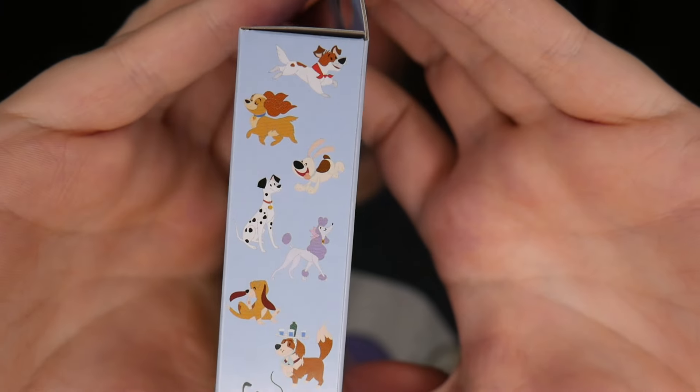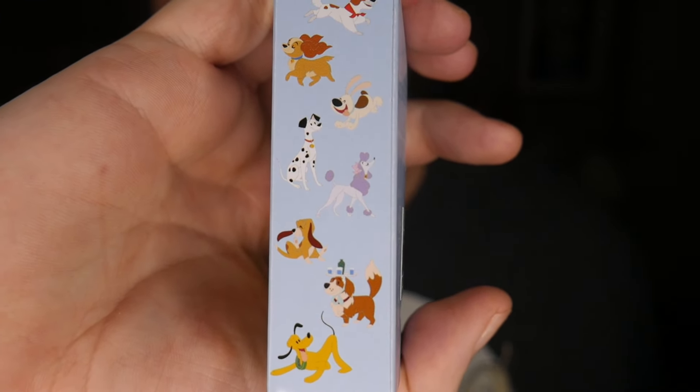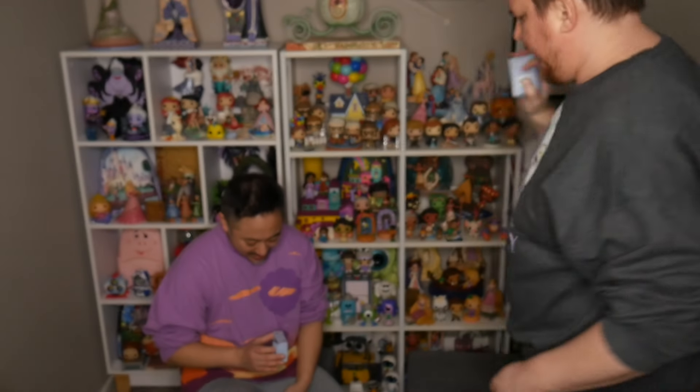These are the Disney Dogs series, kind of like a picnic theme. You have Dodger, Lady, Little Brother, Pongo, Georgette, a Hound, Nana, and Pluto. I couldn't remember one character's name — copper's the dog. They did a cat and dog series in one of those five-pin packs and these look very similar style-wise. Since we get two in each pack, hopefully we'll get different ones. The one I want the most is Nana.